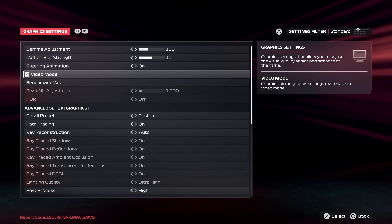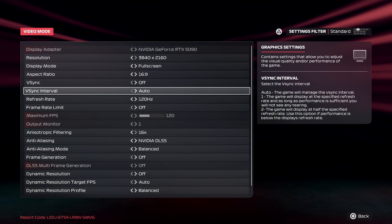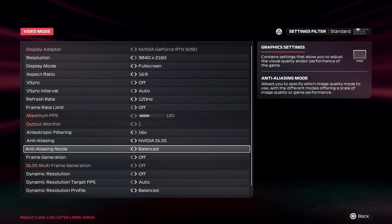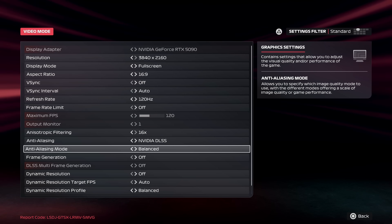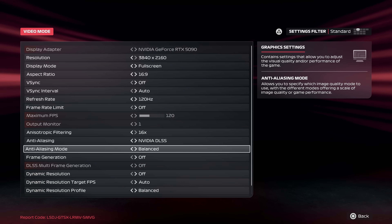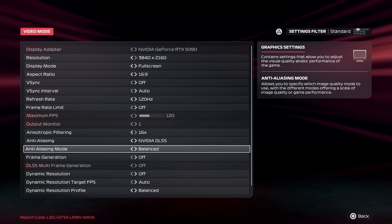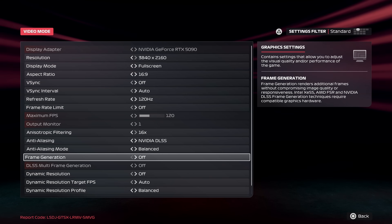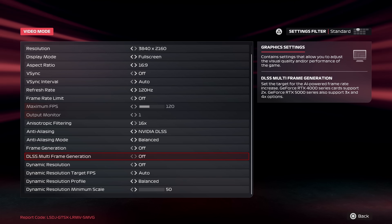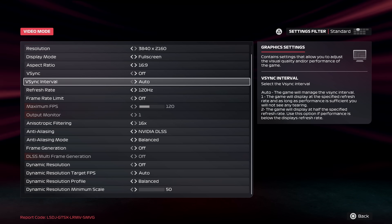I'm going to go over the in-game settings I'm using. Playing at a resolution of 3840 by 2160, 120 hertz, 16x anisotropic filtering. I'm using NVIDIA DLSS at the balance preset — no native — because I'm going to be using path tracing, which is insanely demanding on this game. If you want to get the 60fps experience, you do need to at least use some upscaling even with an RTX 5090. No dynamic upscaling is being done here. Frame generation is available all the way up to 4x, so it natively supports DLSS 4, which is nice to see.